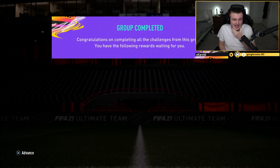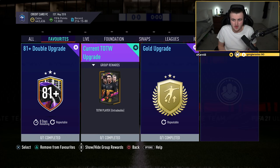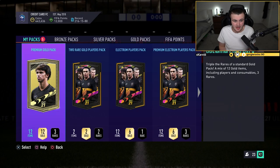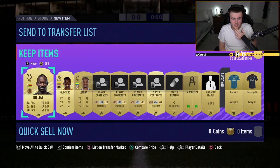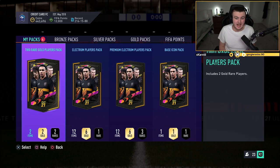EA dropped the base icon upgrade today and it is actually non-repeatable by the looks of things — non-repeatable, which is very interesting. We've completed it and it's going to cost you about 600,000 coins. So unless you are crazy like me and have a ton of fodder, coins, or just love to open SBC packs, it's not worth it. However, I've completed it and we might be doing some more viewer packs as well.